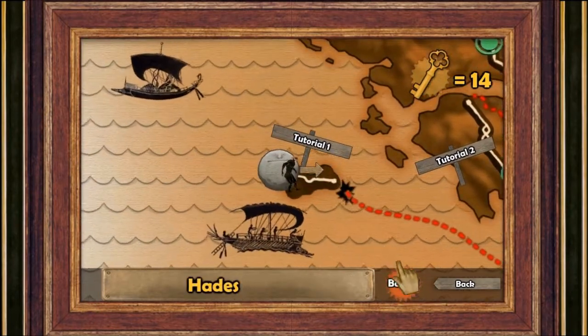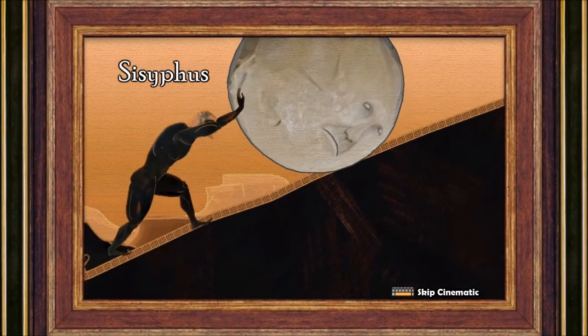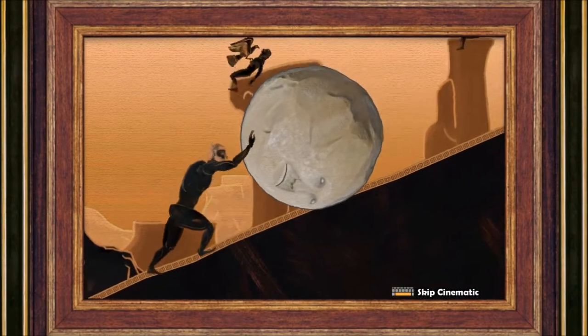Might as well start from tutorial one. Work our way through it. And there are keys to unlock stuff, which I'm pretty sure I've collected basically all of them through each level. We are Sisyphus. Sisyphus. Whatever.